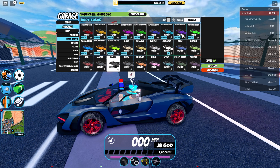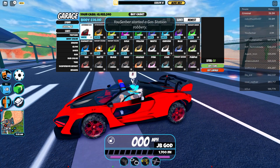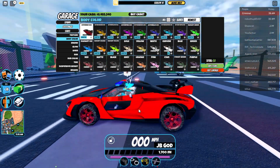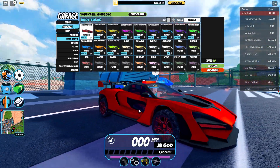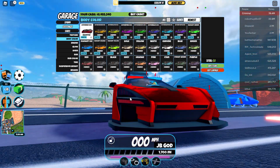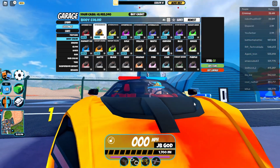So on hyper red, which probably looks best on this car because it's kind of a red theme, it actually is pretty reflective compared to some of them. Pretty cool, looks actually decent — it might be one of my favorite ones. Now on to the next one, hyper orange.